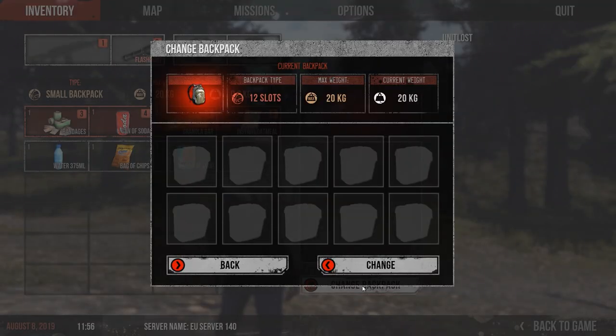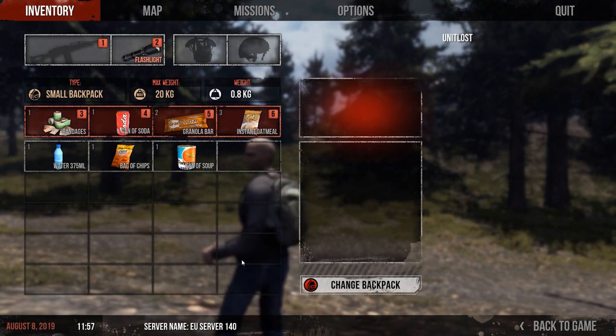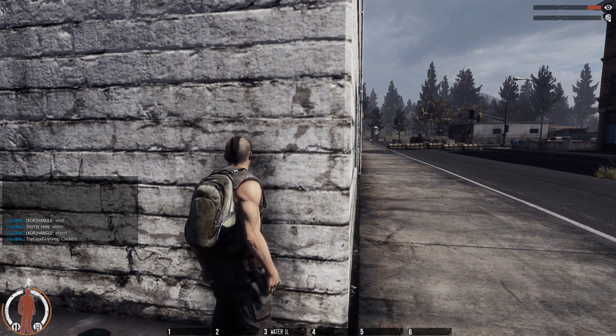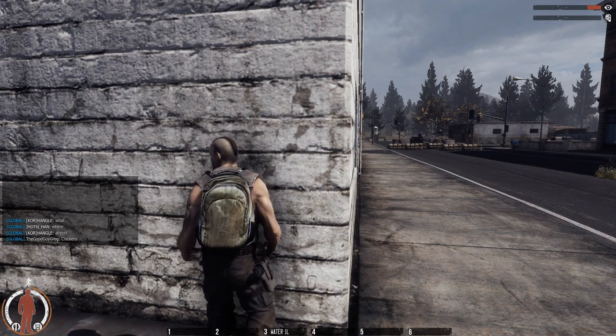In this game the bandages just give you health back straight away. I did find other bandages which said they would stop bleeding, but at no point have I ever been bleeding — I've either just died or sustained massive damage. I quickly showed some other elements of the UI there but I was too busy ranting about bandages.